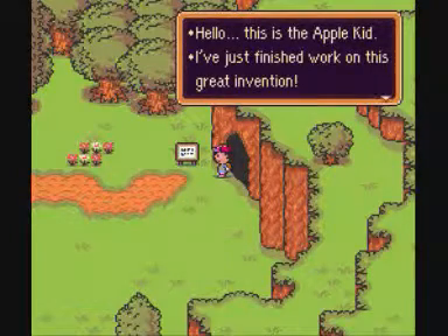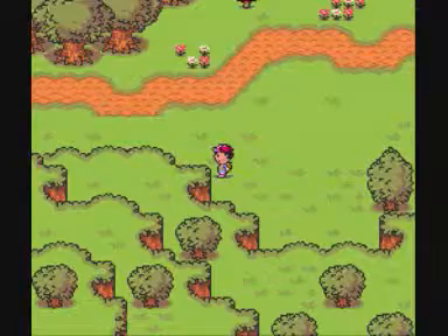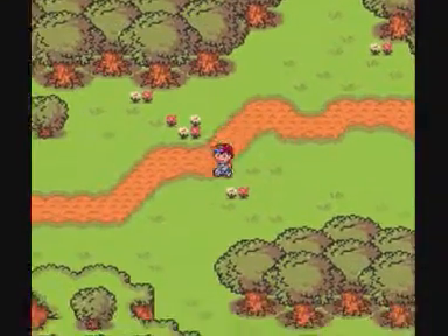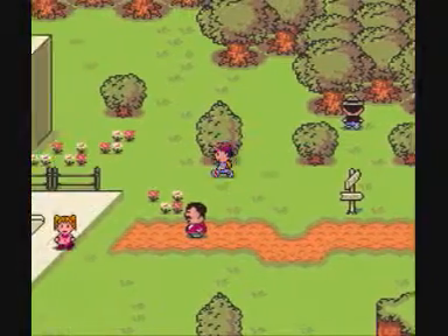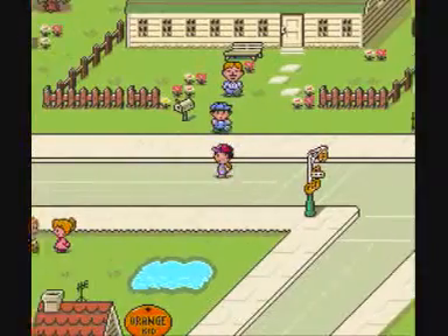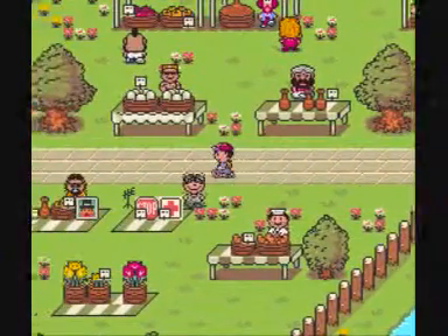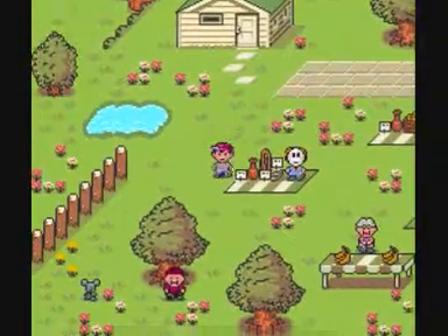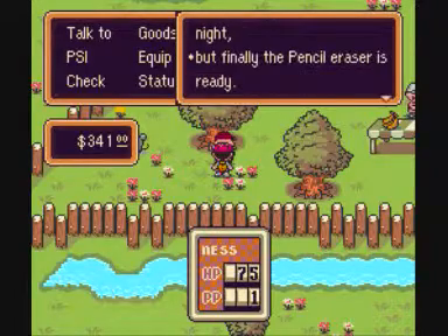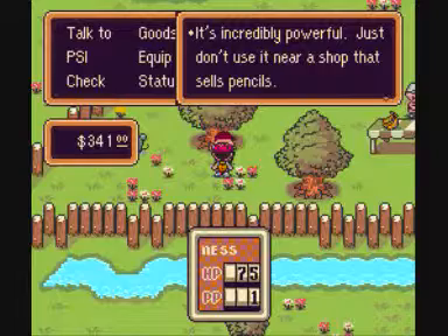Hello, this is Apple Kid. I've just finished working on a great invention — get over here as fast as you can, this is so cool. A couple of rambling evil mushrooms — I managed to avoid them. There's a magic butterfly up there that I got off screen. Anyway, I've got to go back to Burgland Park, which is up here. If you go to Apple Kid's house, Orange Kid will tell us, but we don't know that information just yet. Down here, under a tree, is Apple Kid. The pencil eraser is finally ready — this machine will eradicate all pencil-shaped figures in just one second. Just don't use it near a shop that sells pencils. That Apple Kid comes up with some great one-liners.